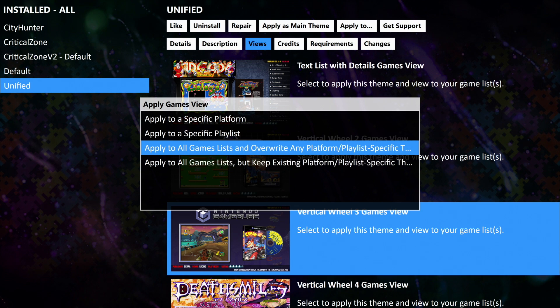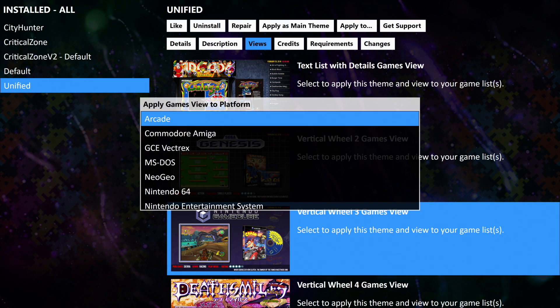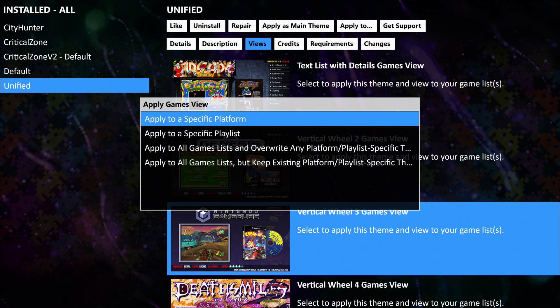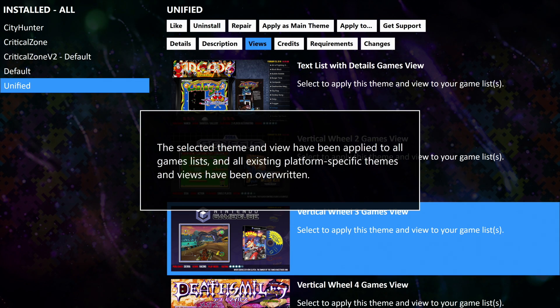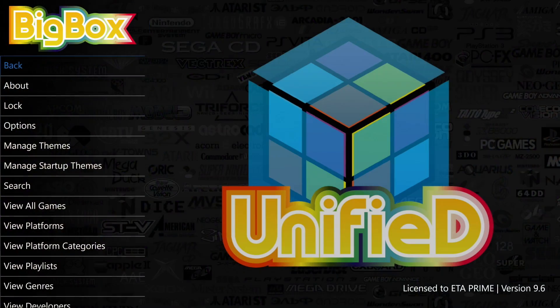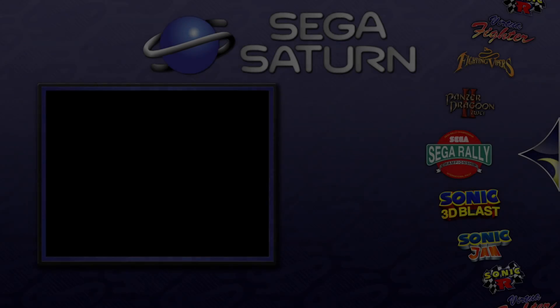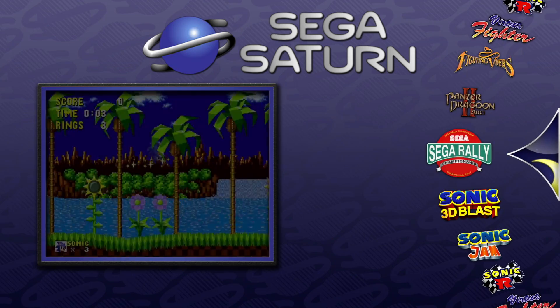From here, we can choose apply to specific platform — I could apply this to arcade or apply a theme like Critical Zone to my Amiga section. But for me, I'm just going to apply to all games list and overwrite any platform specific themes. Now we can back out. I now have the Unified theme installed and set up properly. I'll go right into Sega Saturn and I've changed it to Vertical Wheel 3. This is how I want mine to look — I think this looks amazing.